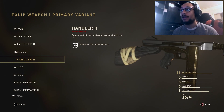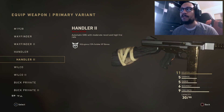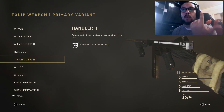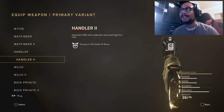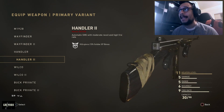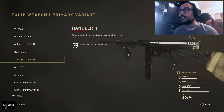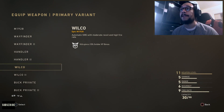Next one up here guys, we got the Handler 2. This is what that looks like - a really really nice looking gun with that black and gold. It obviously looks a lot different than the Wayfinder 2. It kind of resembles the Wilco in a sense, and the Wayfinder actually resembles the Buck Private in a sense. This is the Handler 2, another weapon I got out of doing the daily weapon orders.